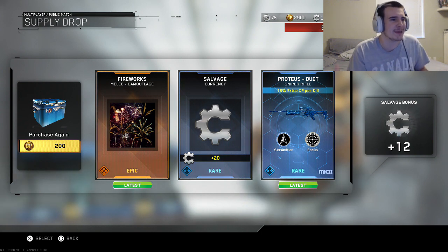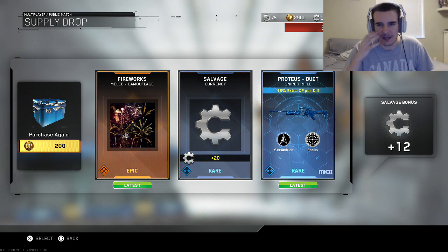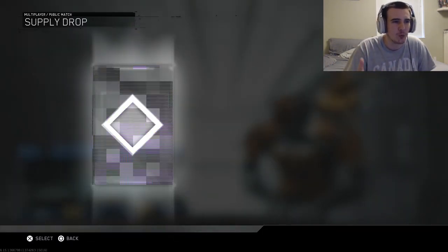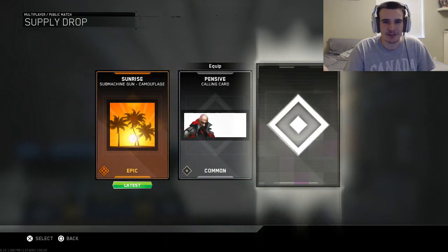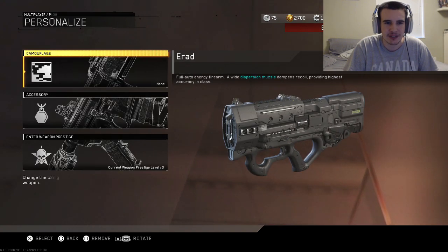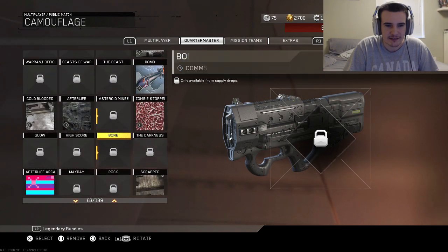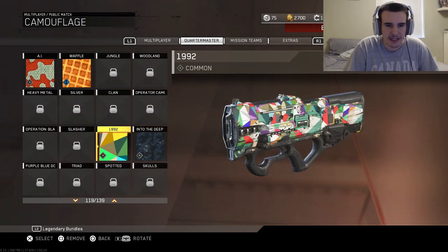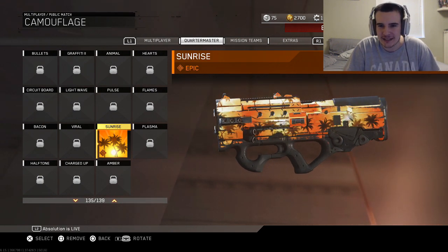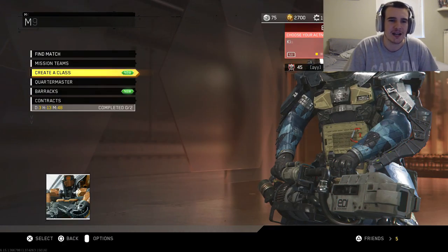We got a Rare version of the Proteus. I'm not the biggest sniper guy — I care more about the shotgun. I'm just getting Sunrise camo over and over. Let me go look at it. I put it on an SMG — whoa, that's kind of cool. This is like a summer limited edition camo. It's got trees on it and they move. It reminds me of California. That's actually pretty sweet — I'm kind of glad I got that.